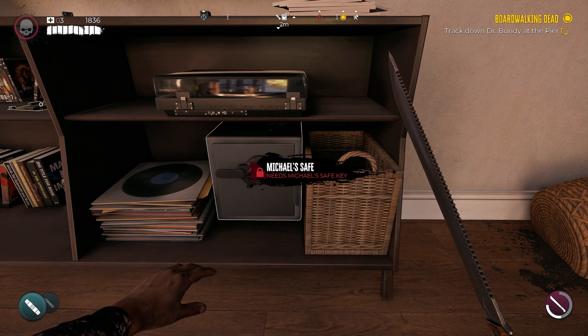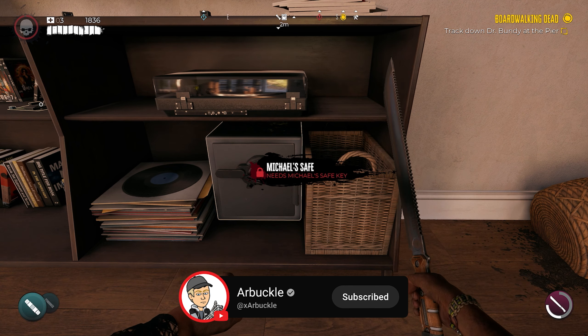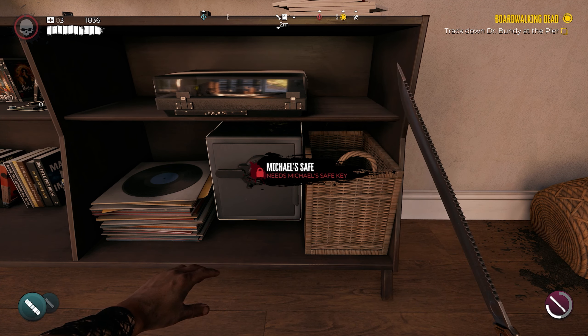Hey everybody, welcome back to the channel. In today's video we're going to show you how to find Michael's safe key here in the Beverly Hills region of Dead Island 2. Without further ado, let's jump into it.